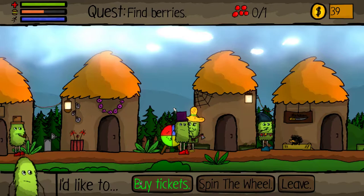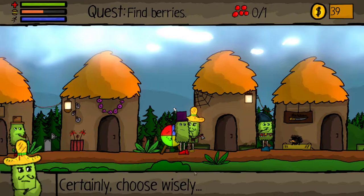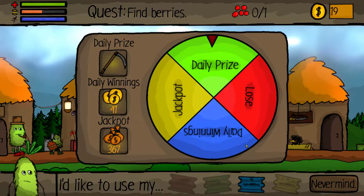Looking to spin the wheel — let's spin the wheel. I have to buy some tickets. Unlucky is five, regular is ten, lucky is twenty, and forty is for a premium ticket. Let's do a lucky ticket — just one. And now let's spin the wheel. Let's do our lucky ticket.